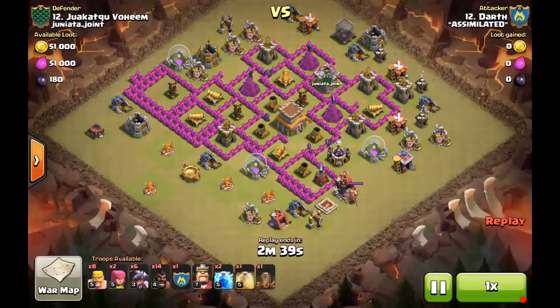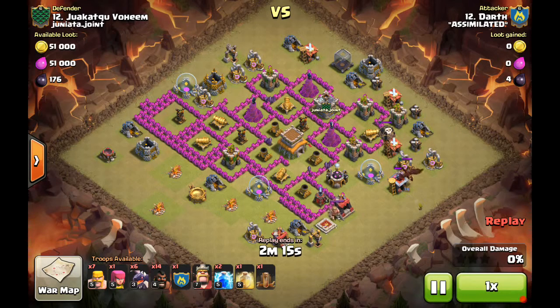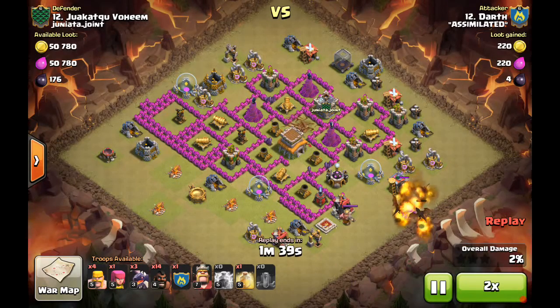The last attack to highlight is a unique drag-hog hybrid by Darth. Looking at this base, you could do dragons to split the air defenses or go all-hogs, but he recognizes it's good for both hog pathing and dragons. So he does a hybrid attack using both, takes the lure, pulls clan castle troops to a safe edge, and barb-walks them out to where he wants them.